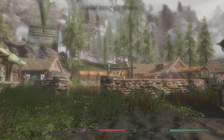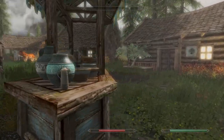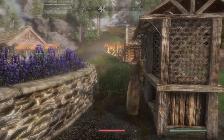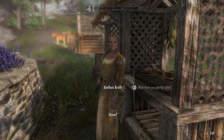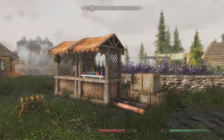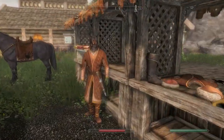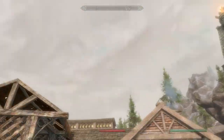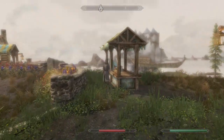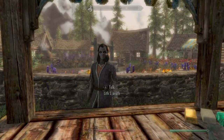Oh wait — look at this outdoor market! Oh my god, I love this place! Everyone's here — all the merchants are here selling their wares. It's a dynamic outdoor market! When the ship comes in, all the merchants come up here, set up their stalls, and sell their wares. That is so freaking cool — absolutely awesome.